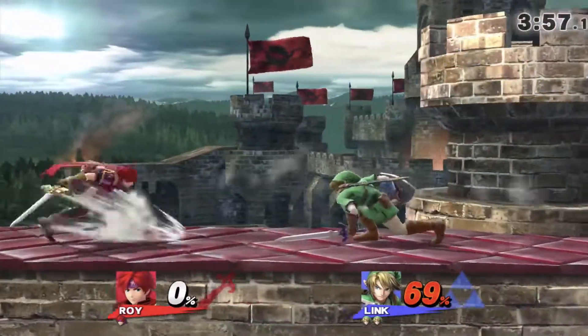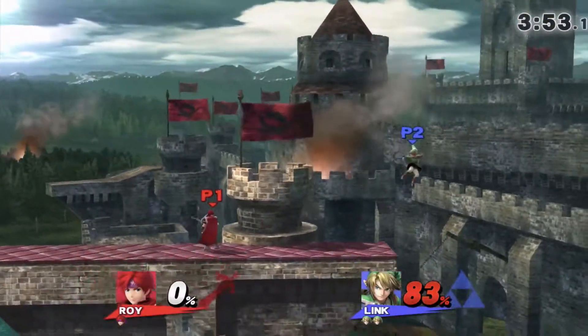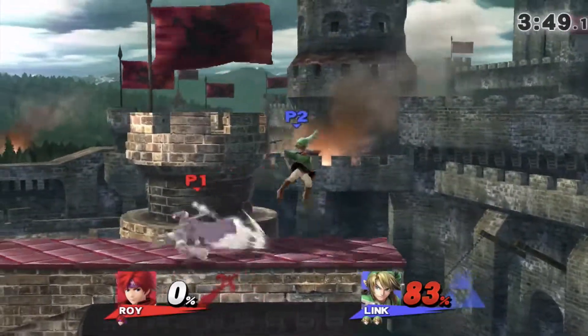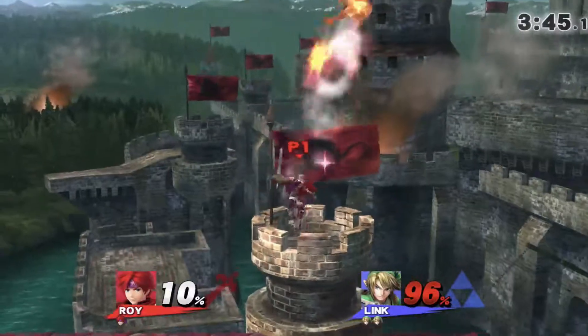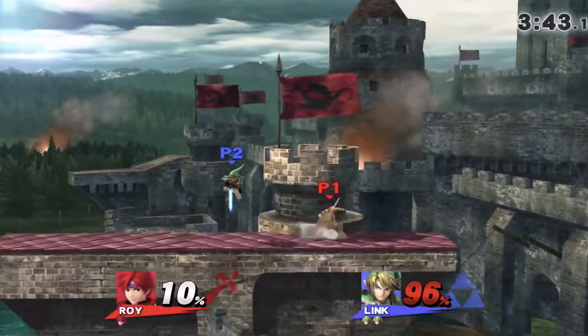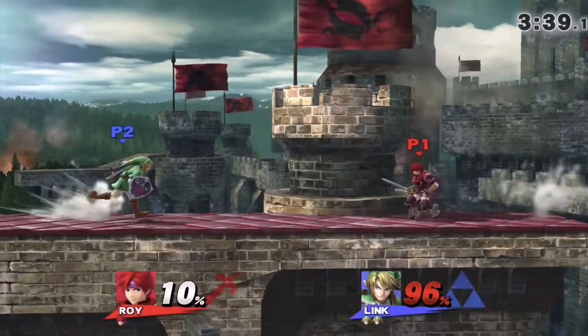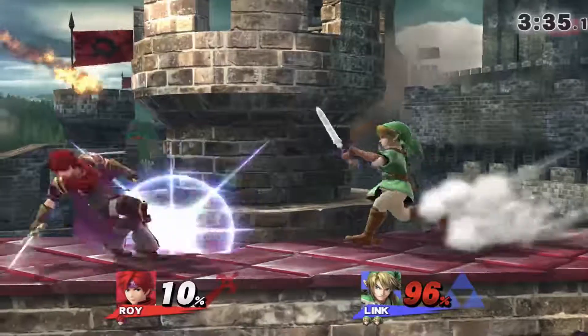Right now I'm trying a zero-to-death. He's about to pull out his bow and shoot me — this would have been cool if I had gotten the zero-to-death in there, but he's going to get an arrow on me pretty quickly. Up B again. If you're playing Roy and you don't know how to get out of that — which you can just do by air dodging, or maybe even just jumping out of the way — it is very frustrating.